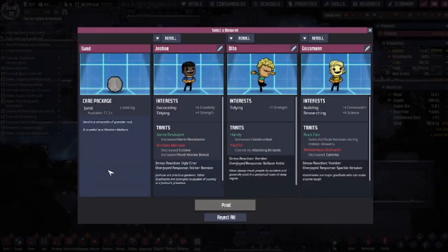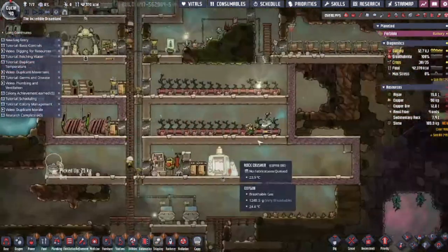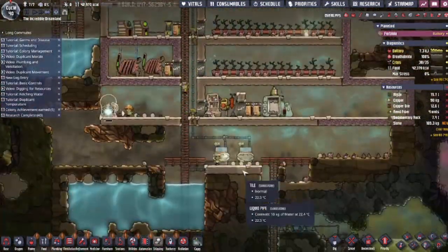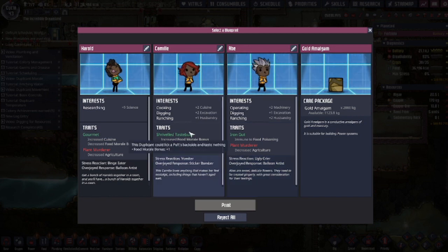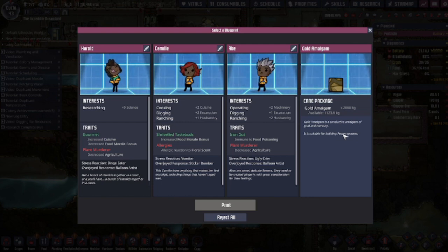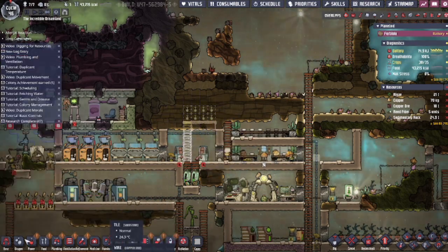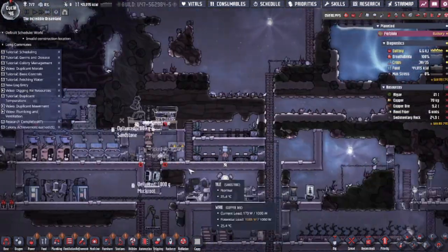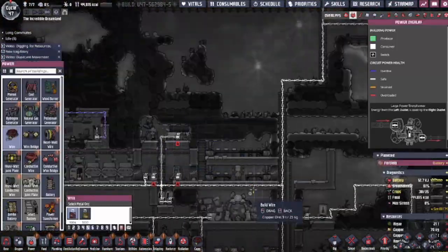Cycle 39 means another blueprint, and I just take sand. I'm already stressed out from the polluted oxygen and I don't want to worry about feeding another dupe right now. Since we've only got one hatch, I started putting down some incubators, setting them up on an automation grid so they're only active long enough to get lullabied by a rancher before they turn off again — otherwise they'd be a huge power sink. Our cycle 43 blueprint is gold amalgam, which will be super helpful once we decide to build anything that will get a little too hot for copper. We build our kitchen in the area with our infinite storage and refrigerators, and with an electric grill, we can start making pickled meal lice, which isn't any better in quality but lasts a super long time.